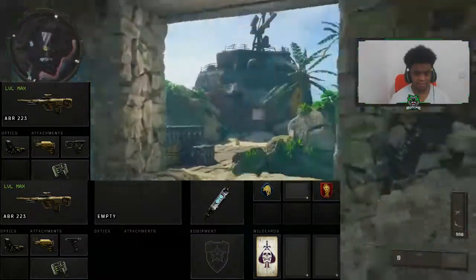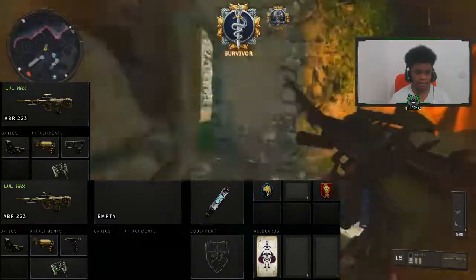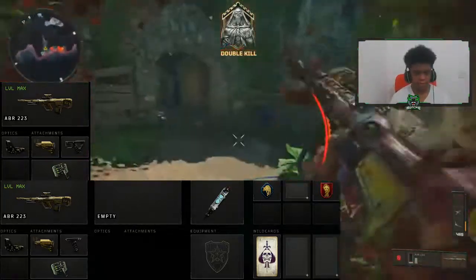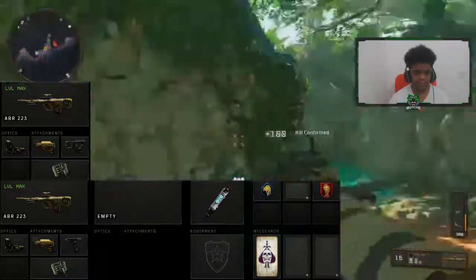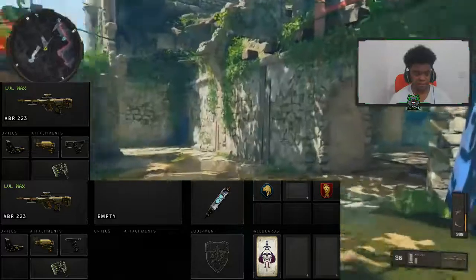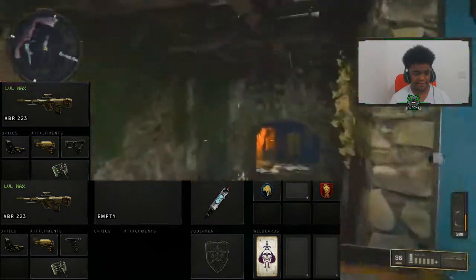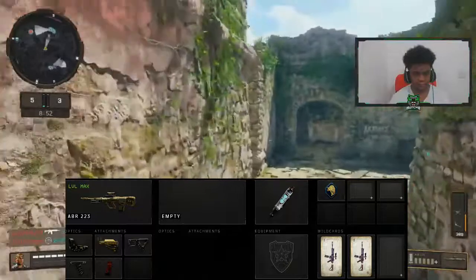For the first class setup I actually have two different setups on screen right now. The first one on top has reflex, quick draw, and the repeater operator mod with stim shot, scavenger, dead silence. The class below has reflex, stock, grip, and the operator mod — that's the one I'm using in the gameplay. The difference is: on smaller, rushier maps like Firing Range or Summit, I recommend quick draw for a faster ADS time. On bigger maps like Contraband or Payload, I'd recommend running the grip — this gun with grip absolutely beams.